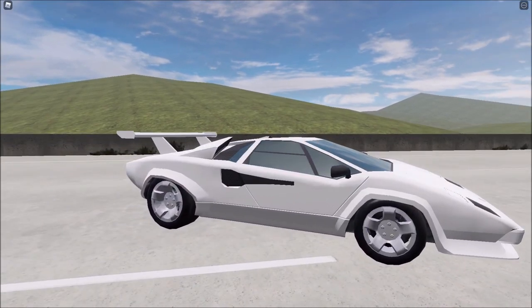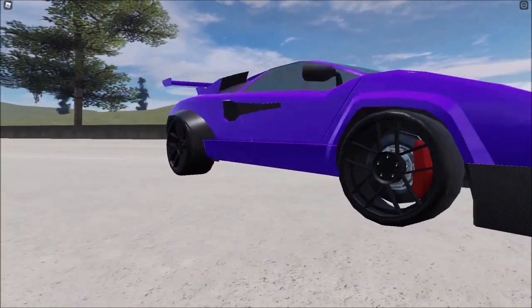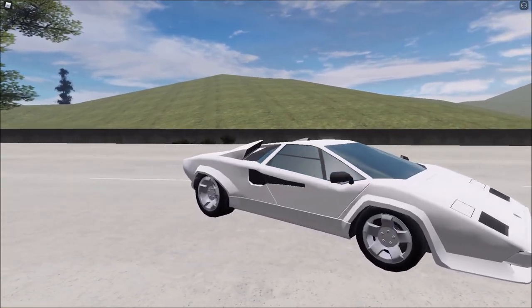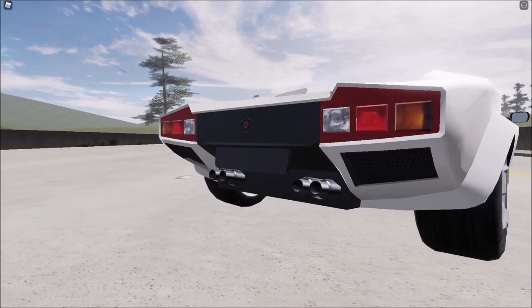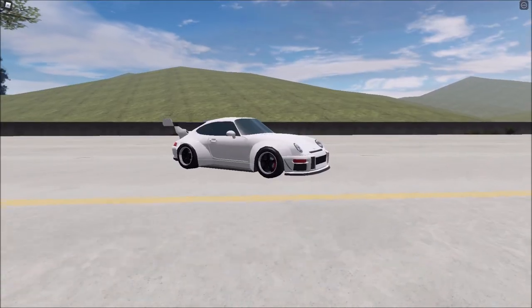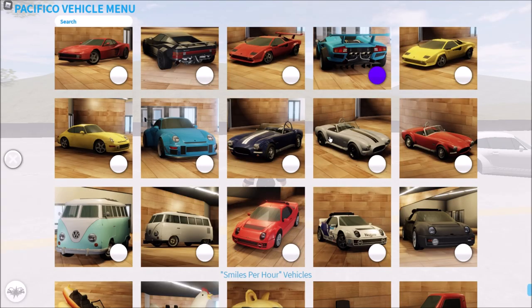This Ferrari, and the same one with a wide body kit and an insane exhaust system. We also got a Lamborghini Countach, the same one with a bunch of body kits and an insane exhaust system, a regular one with no spoiler and a normal exhaust system. Then there's this cool old Porsche and the same one with a bunch of body kits, spoiler, and mods.